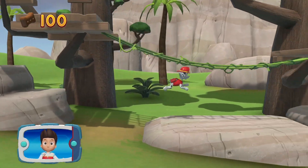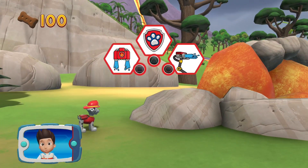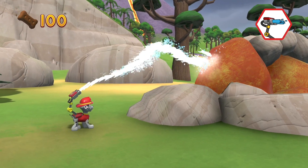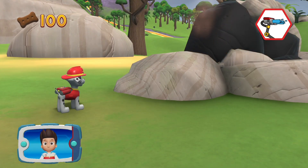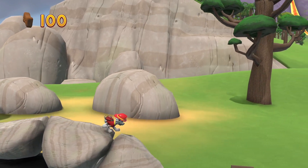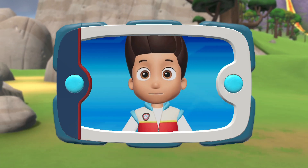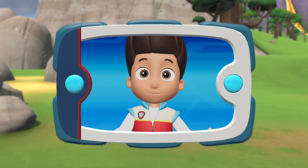Collect all the pup treats in a mission to earn special pup treat awards. Choose the pup ability that will help — way to go! Aim the water stream by moving the left stick. Almost there, keep going! Great job. You helped Marshall cool off the rocks so that Rocky can keep going and repair the bridge so we can rescue Mandy the monkey.